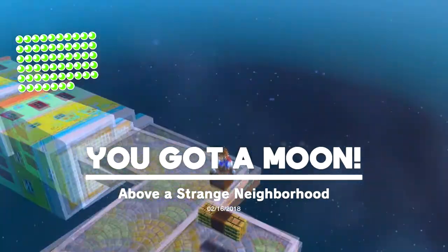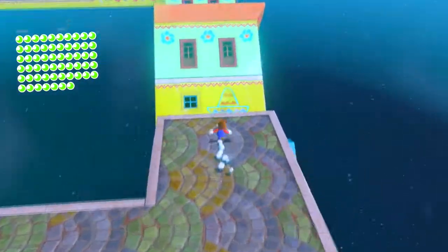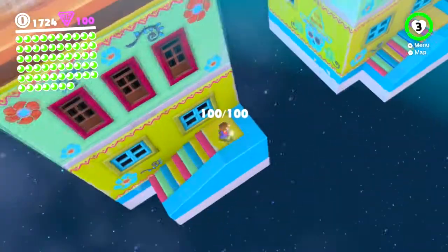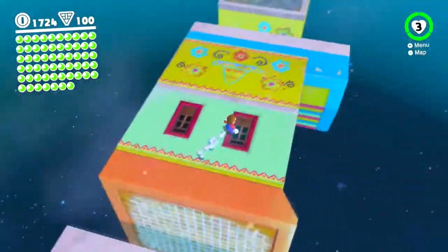Our last three purple coins are coming up. Up here — oh be careful. For some reason on my practice file I missed this power moon, because this one's a very easy one to get. There we go — 'above a strange neighborhood.' This neighborhood's a pretty strange one, I will admit. That is all our purple coins of the Sand Kingdom!